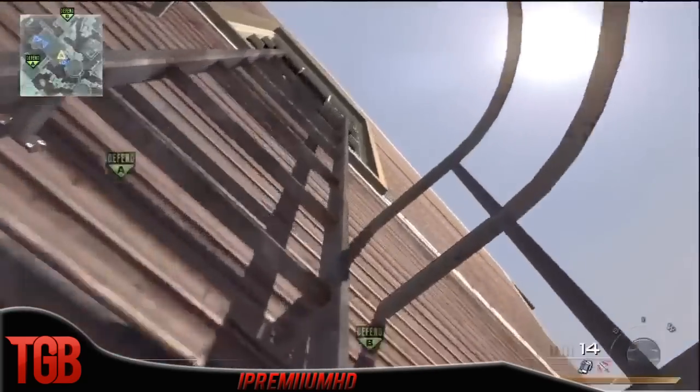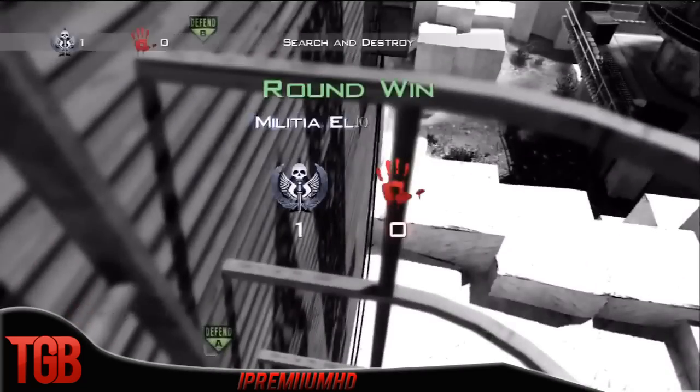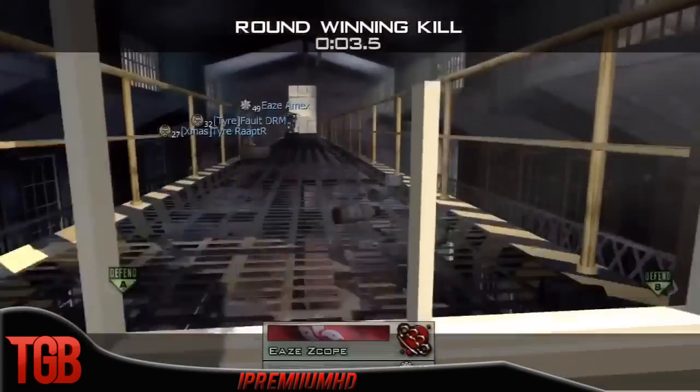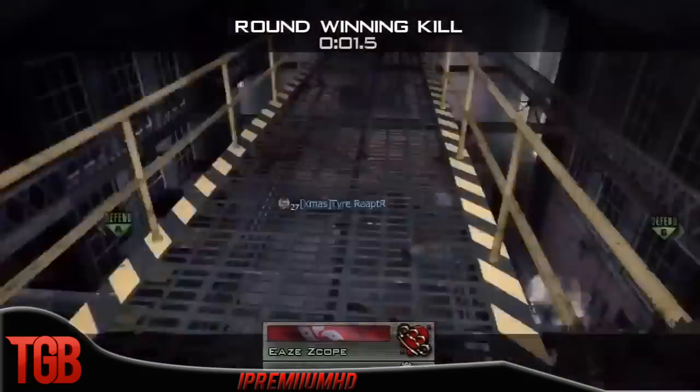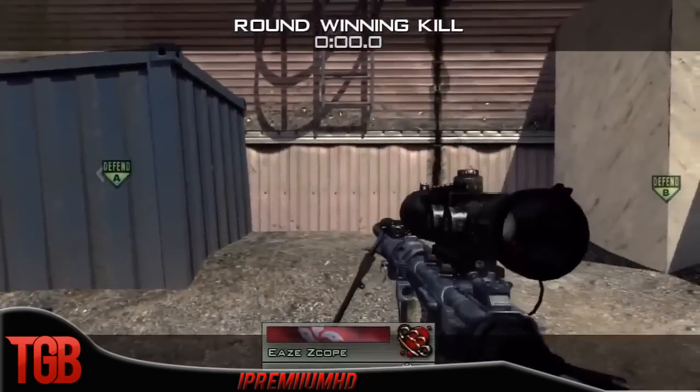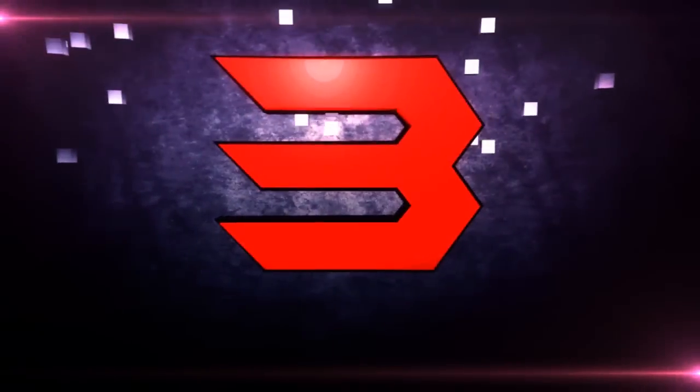Coming in at number four is a completely insane play. When I first saw it I didn't really know what was going on at the beginning, but then I realized in the kill cam that he's really recording his friend. This is iPremium HD pulling off a 720 off of the ladder up top — no-scope through a wall. Completely insane, and I love Modern Warfare 2 for clips like that.